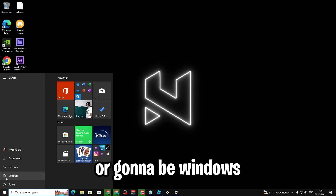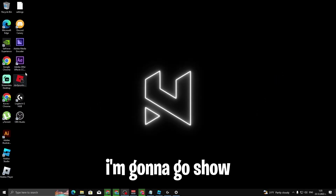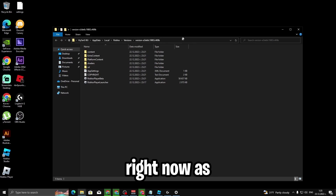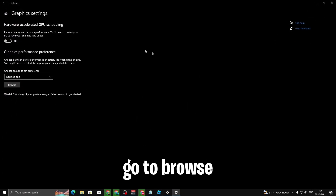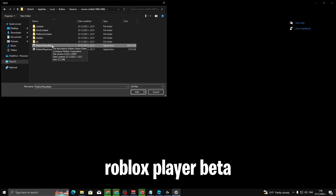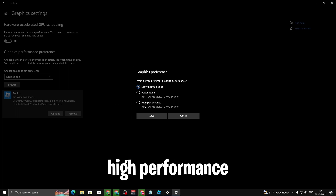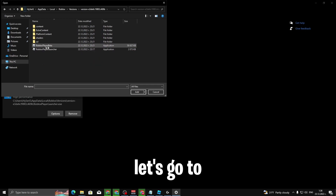Next step: click the Windows button, right-click on Roblox, go to Open File Location. Copy that file location path. Now go to Windows Settings, click System, click Graphics Settings. Click Browse, paste the path you copied, and press Enter. You'll see the Roblox Player Launcher. Click on it, go to Options, and change it from 'Let Windows decide' to 'High Performance' — your graphics card. Click Save.